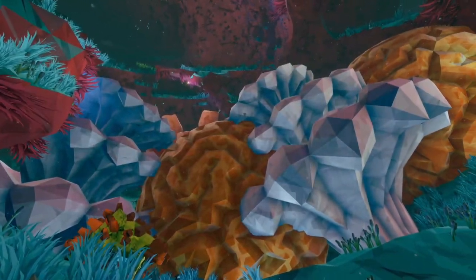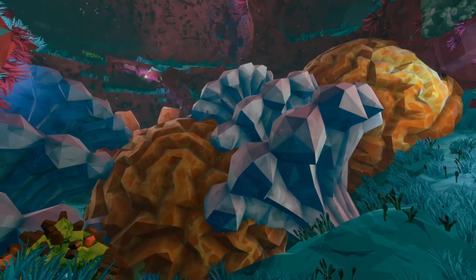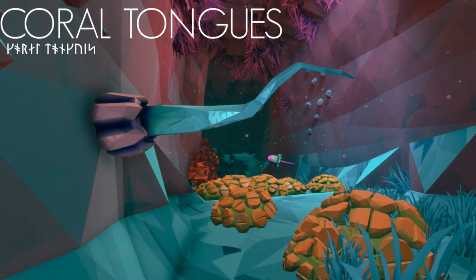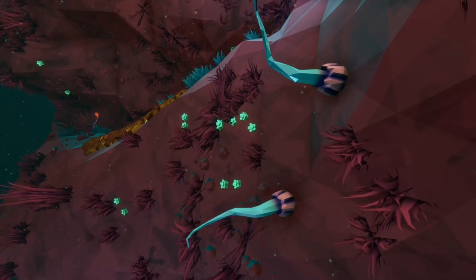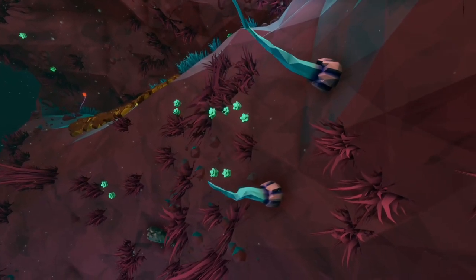A majority of the Dense Biozone's corals rest on the cave floor, with one very unique exception: Coral Tongues. This species clings to the cave walls, their coral base protecting fleshy tentacles that constantly sweep the air searching for microscopic organisms to feed on.